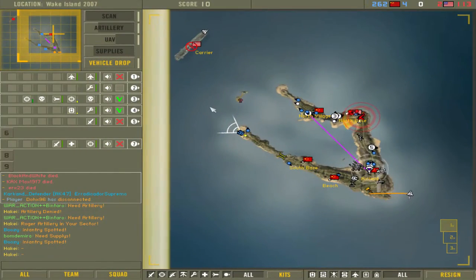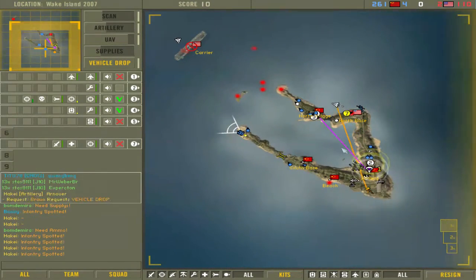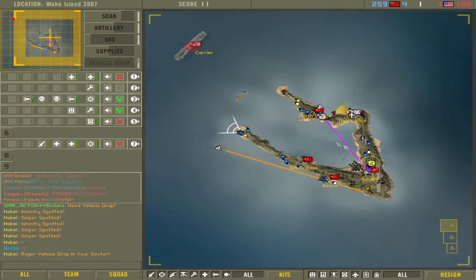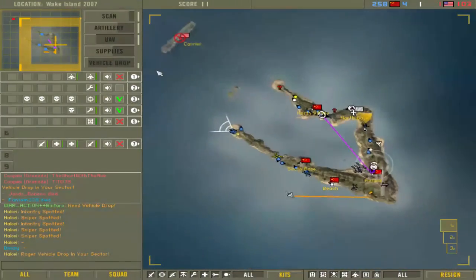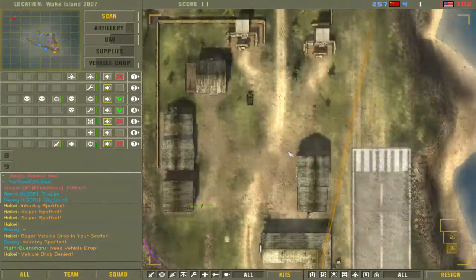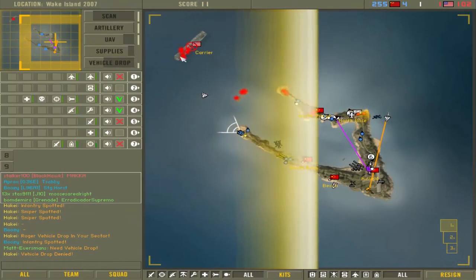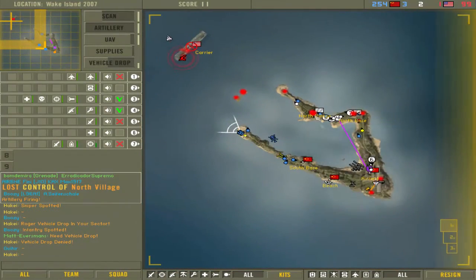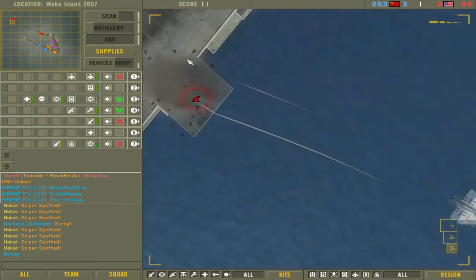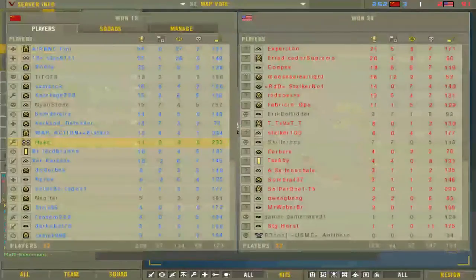Let's take a look at the commander resources available. The first is the scan — you should be using this on cooldown as soon as it's available. It has a pretty low cooldown so just spam it to see what's going on. It provides a heat map of the field showing you where everything is. After scanning, spot areas where you're giving your team useful information. High priority targets are armors, APCs, mobile anti-airs, then infantry, then stuff in their base. Be adaptive — think about what information is actually useful to your team.